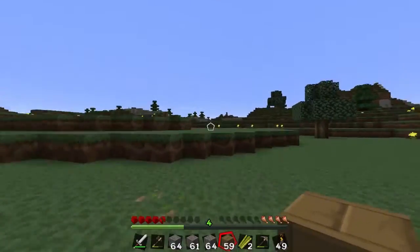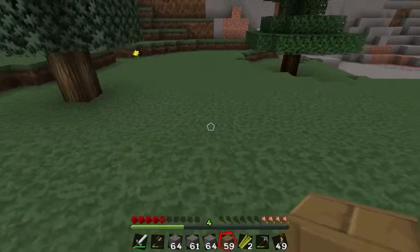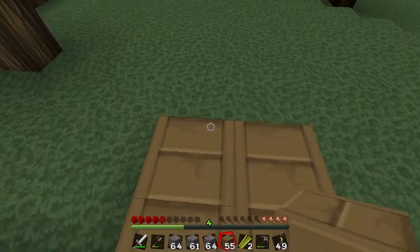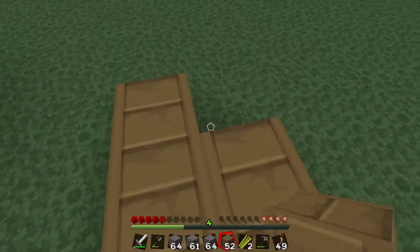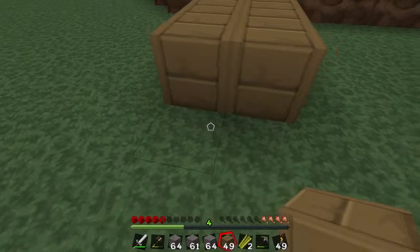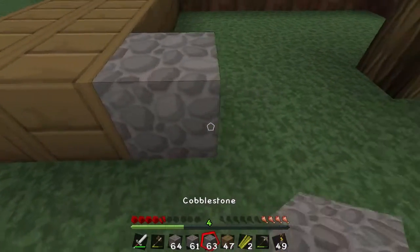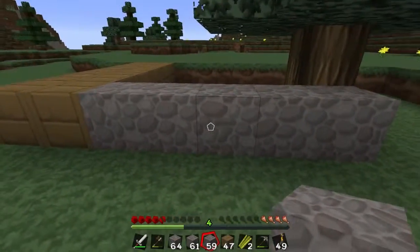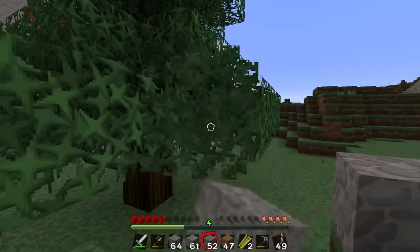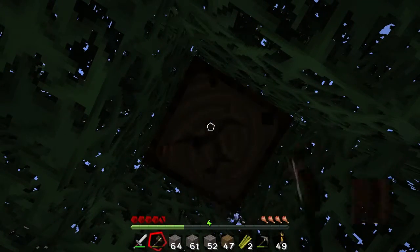Right in this area here is where we'll get started. We'll build a little house — nothing special, nothing special yet anyway. We're gonna use a bit of cobble — one two three four five, one two three four five. I have to chop this tree down, get this out of the way and see if we can't clear out a little spot to make a home.